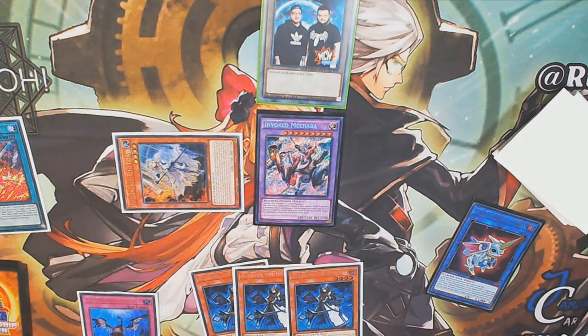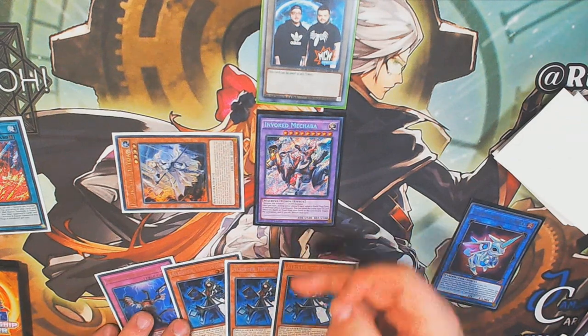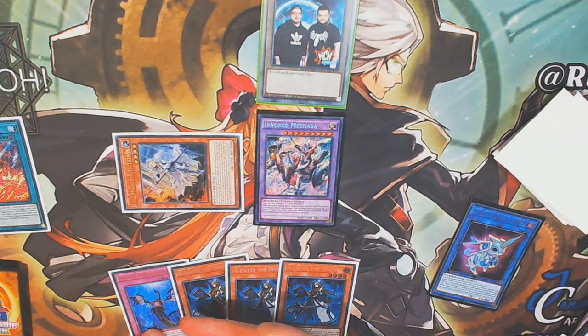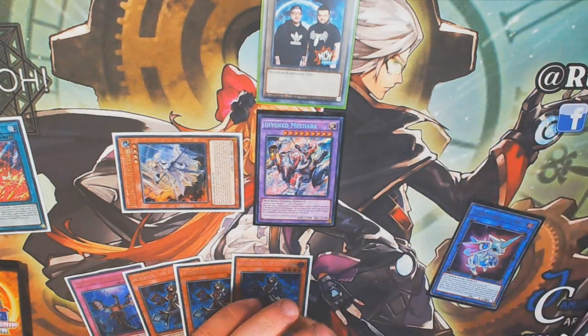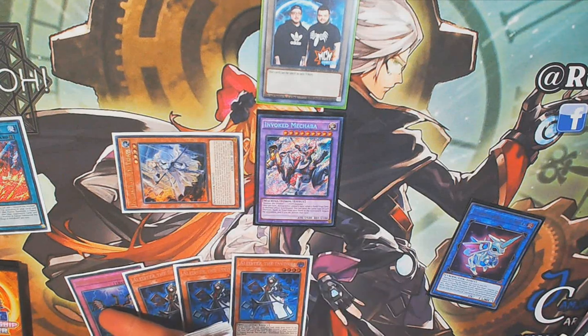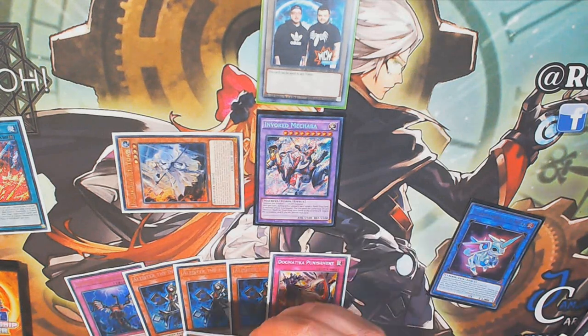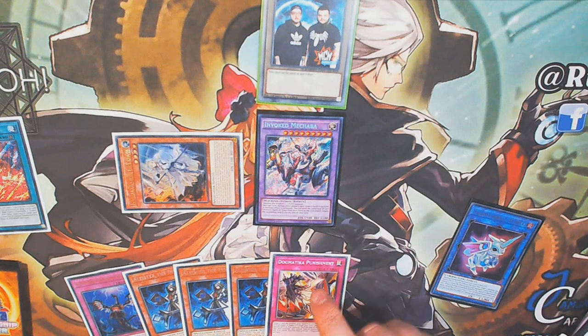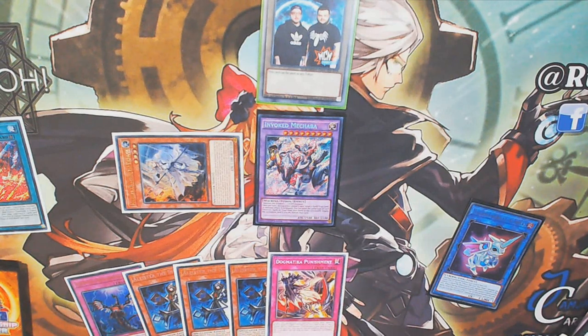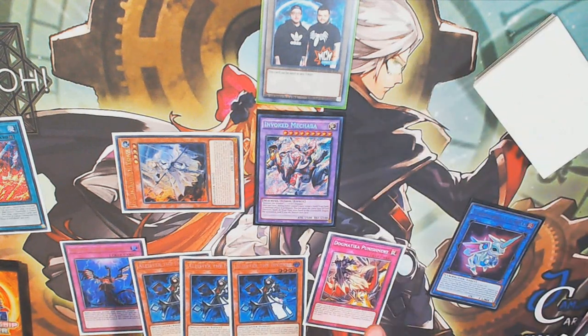We then go Ecclesia. Given that we've already got a negate on board and we've got Imperm that we're going to set, I would probably search Punishment in this scenario because it's going to give you the most value. You've already got at least one negate here in terms of monster effects and then potentially a second one. So I would recommend going for Punishment, although you could go for Fleur if that's something you prefer. I just think Punishment is probably the better option in this scenario. So then normally to finish off the turn, I'd be setting these two traps, which gives us these two interrupts and one more interrupt here.